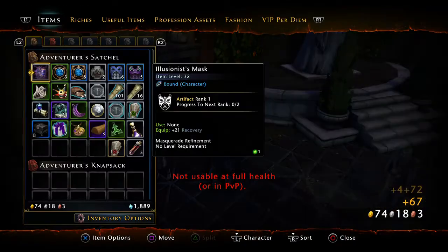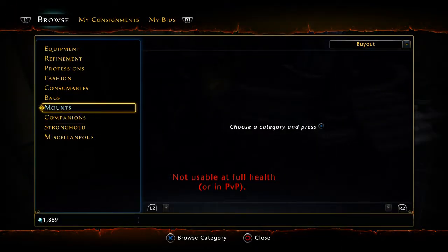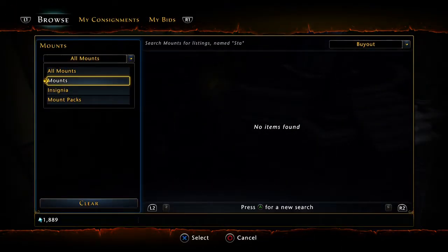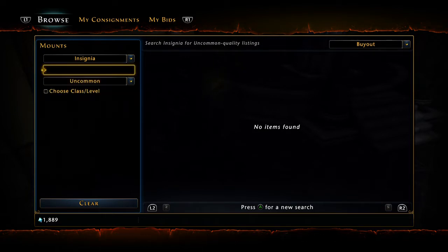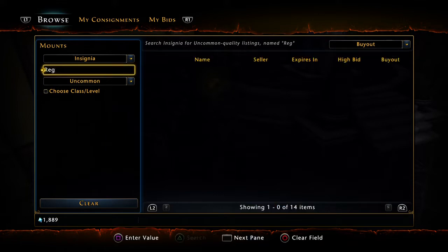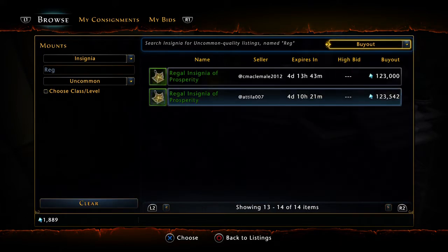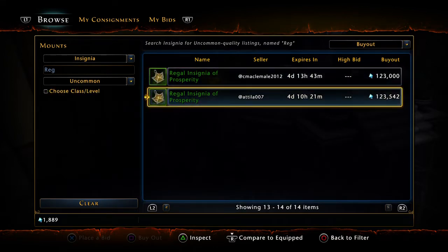Sometimes in the auction house you need to buy extra stuff as well. Go to the auction house under Companion — look on Insignia. See if any are cheaper. Wow, they're so expensive.